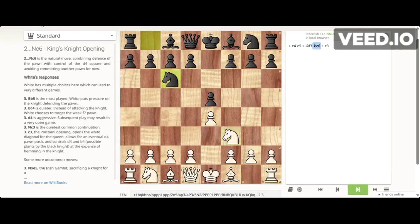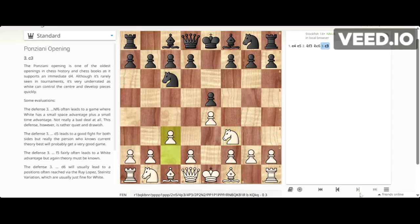Then we go on to c3, and this is the official Ponziani opening position. From here, white's main perspective should be developing his center by moving his pawns forward. We can expect black to play knight to f6, pawn to d5, or bishop to c5 — we'll evaluate them one by one.